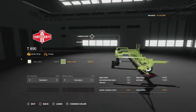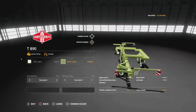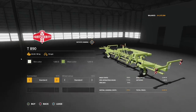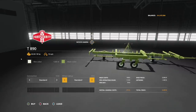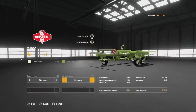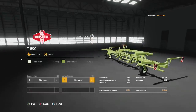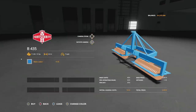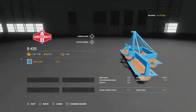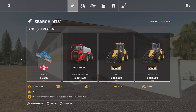Connection options include standard for harrows or standard three-point. It also has treaded tires — interestingly the standard tires actually look like they have more tread than the treaded tires.